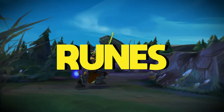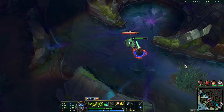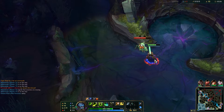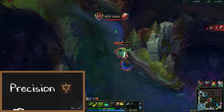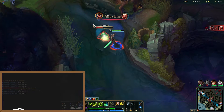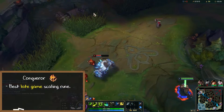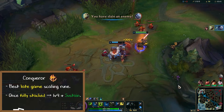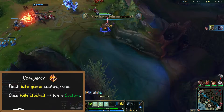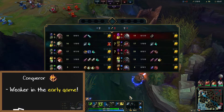Let's talk about the best rune setups among high elo Master Yi players. There are actually multiple solid options when it comes to runes for Master Yi. We'll talk about the most commonly used tree, Precision. The most popular keystone choice on Master Yi is Conqueror. This is by far the best late game scaling rune — once you get it fully stacked, you'll be a complete 1v9 machine with a ton of sustain. Keep in mind that Conqueror is actually weaker in the early game compared to the other keystones we'll discuss.